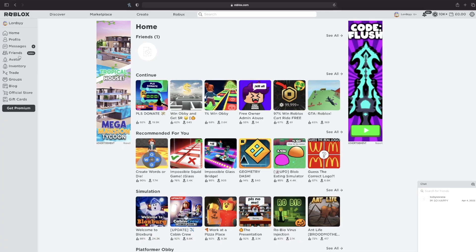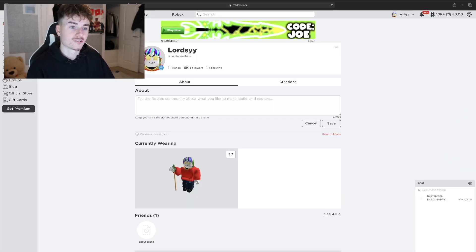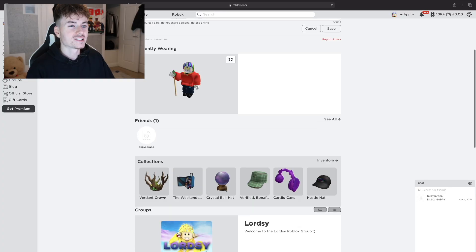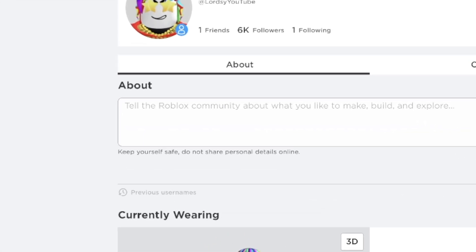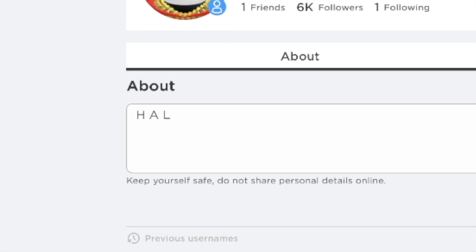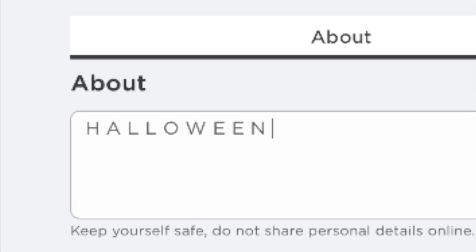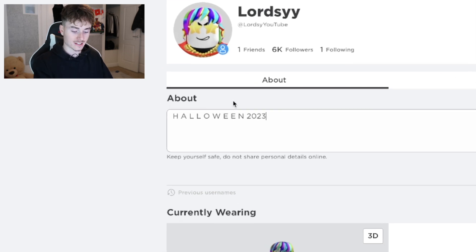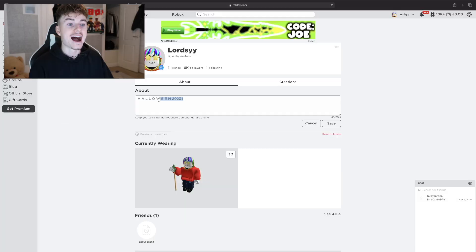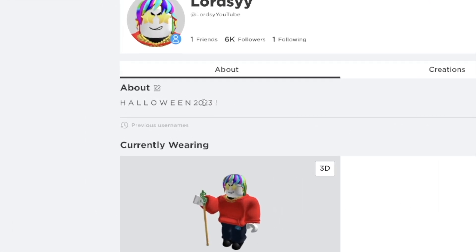So the first thing you guys are going to want to do is simply go to your profile. You've got your profile tab at the corner — click that right there. This is my profile, we've got Lordsy with 6K followers. All you're going to want to do once you're on here: if you have something in your about section, make sure you just delete it. You're going to want to put H space A space L space L space O space W space E space E space N space 2023 — so Halloween all spaced out in capitals, then 2023 at the end, then a space and an exclamation mark. Copy that message and then click save.